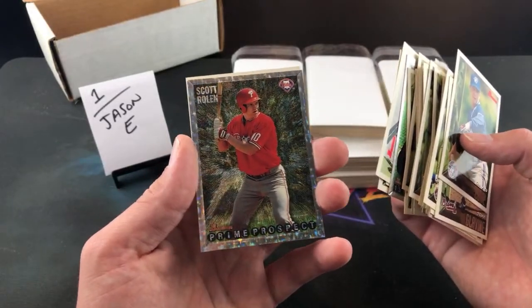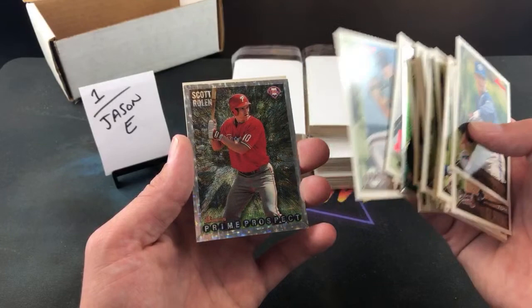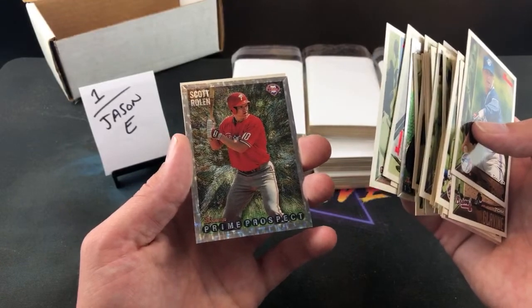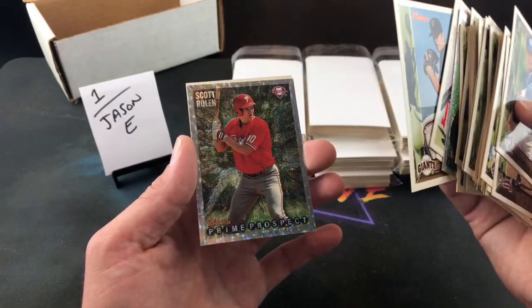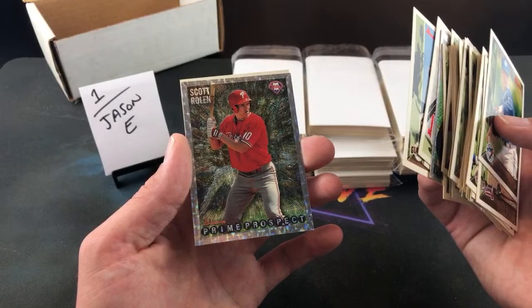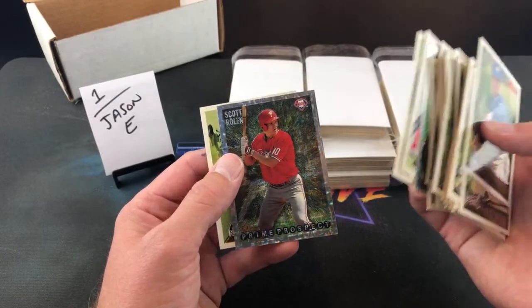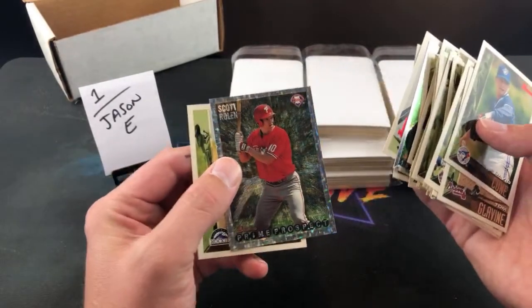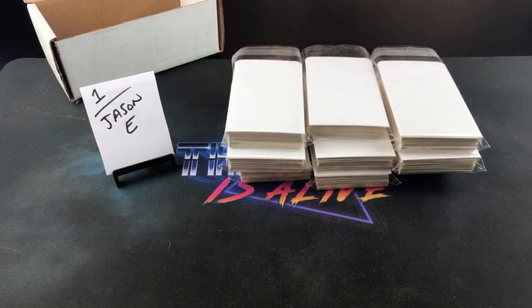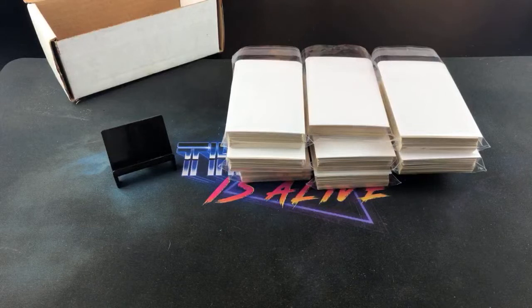One of the best cards — Scott Rolen. The story I've told about this card many times: I bought this off of Eric back in '95 for 75 cents, and like a month later in Beckett it was at 75 bucks, and man was he pissed. Before I started collecting again I gave it back to him, like seven or eight years ago, in a Christmas card. I kind of wish I wouldn't have because I still don't have it for my rookie PC. But Scott Rolen in the first pack — pretty nice. Jason E, you got one of the key rookies in the very first one.